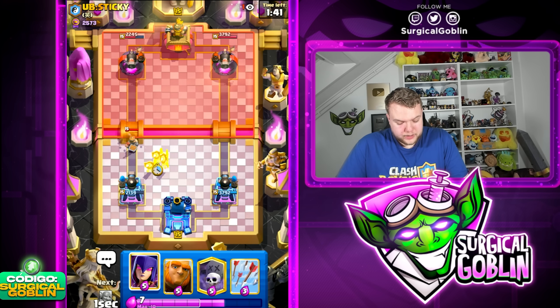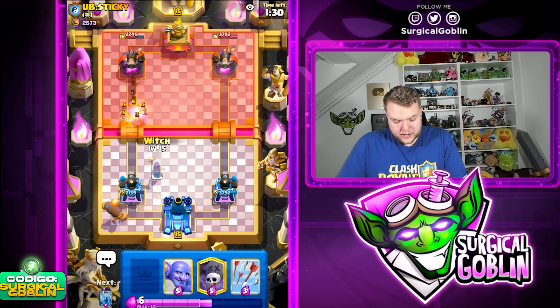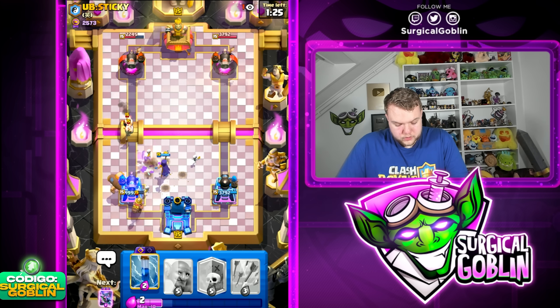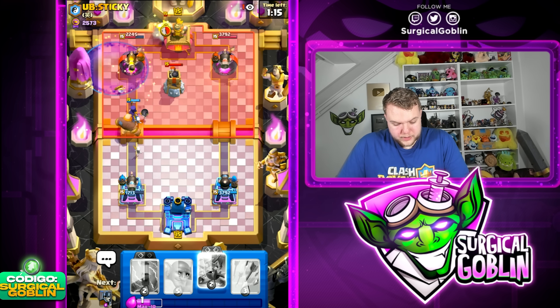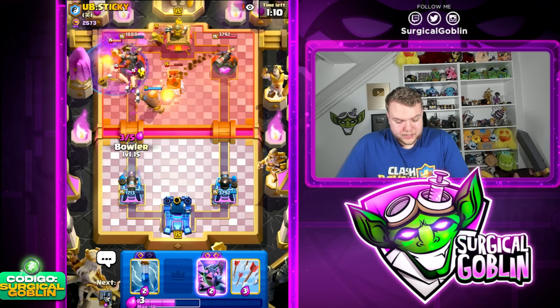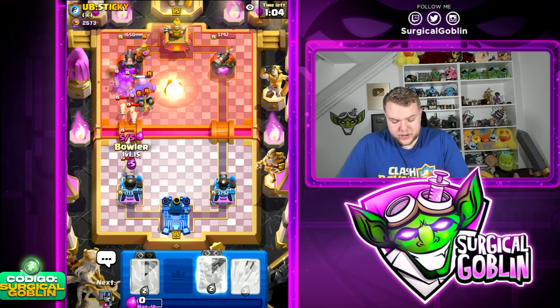Let's go guards on defense. He goes with his own guards — our cannoneer is gonna help out a little bit. Now we can start our push from the back with a giant. He goes miner — let's go witch off to the side to counter the wall breakers. Nice, and then let's go graveyard right away. He goes mother witch — even though mother witch is pretty good against graveyard it's still worth it because we can counter the pigs with a bowler afterwards.